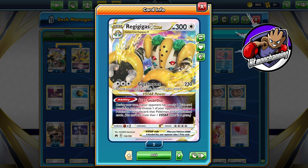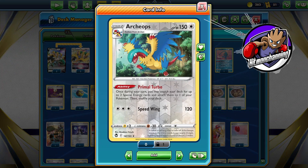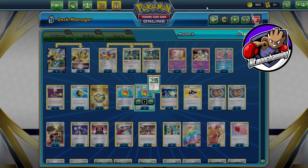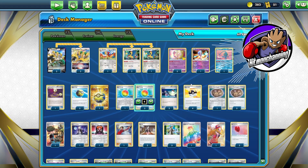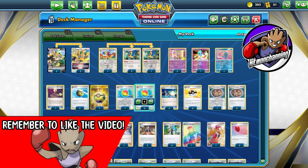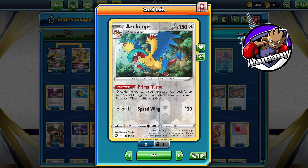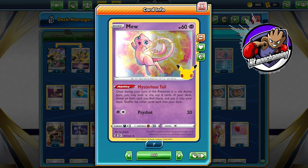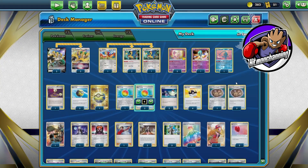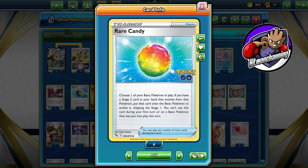We're only playing a 2-2 line of Regigigas V and Regigigas V-Star because we need to make a lot of room for Archeops. This isn't with Lugia — I want to come out right off the gate and say that. This is a straight up Archeops build. I really wanted to try and make it work, and I think I've had some success because Archeops is really strong. I wanted to be able to use the V-Star Power Star Guardian without relying on Lumineon Star to get Archeops into play. We're going to be playing Mew with Mysterious Tail to get item cards — the Unidentified Fossils — from our deck and help us grab Rare Candies so we can evolve Archeops as soon as turn two.